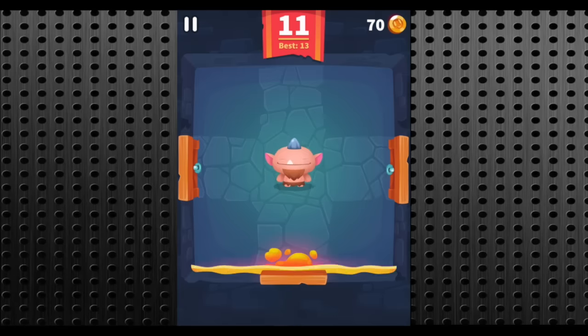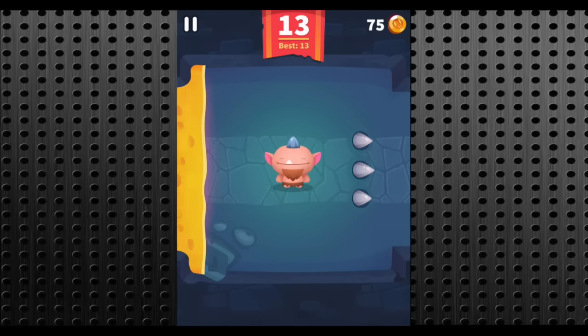Your score is in white in the top center, your best is just below it, coins are top right, and pause is top left.